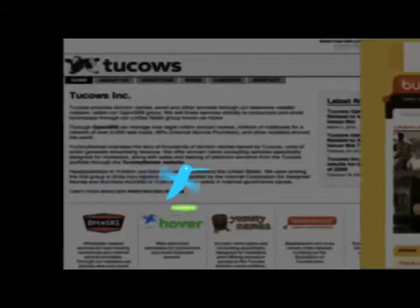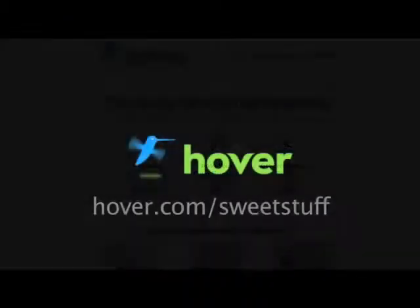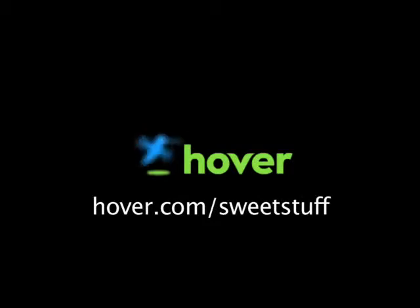Hover.com is the easiest way to purchase domain names and do more with domains you already own. To get 10% off domain registration today and help support this show, just go to hover.com/sweetstuff.